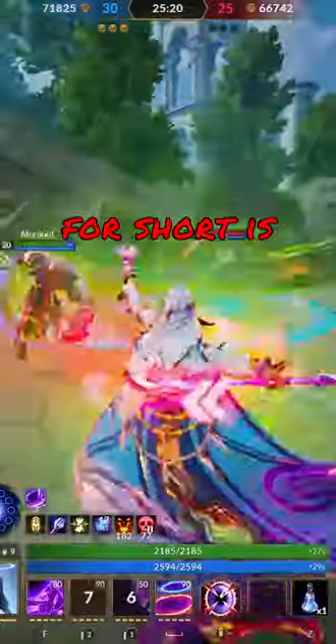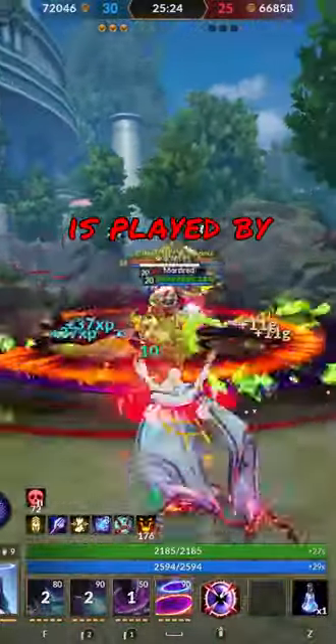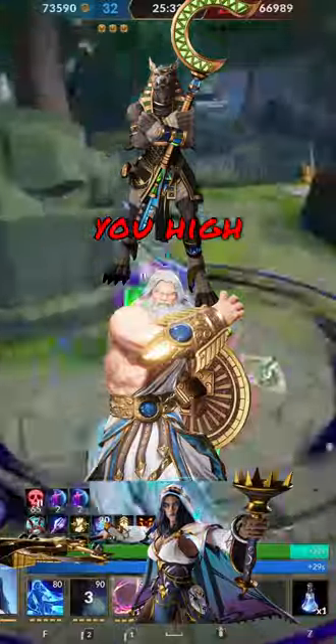Middle, or mid for short, is played exactly where the word suggests — in the lane that is in the middle of the map. It is traditionally played by characters such as Anubis, Zeus, or Hecate. Typically as a mid laner, you want to build items that boost your abilities and give you high power.